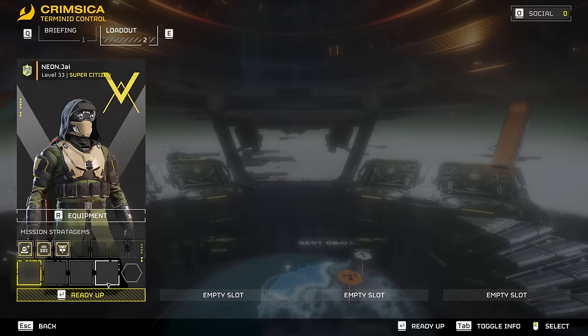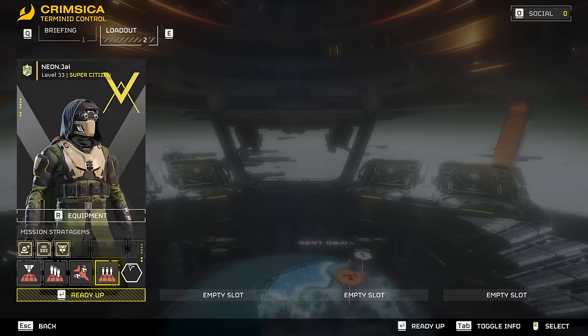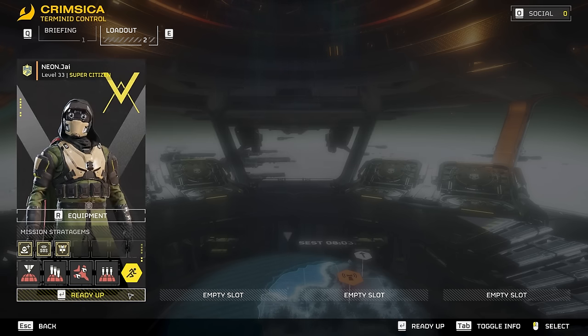Stratagems don't matter — you can just grab any. But for boosters, if you have the Stamina Enhancement Booster, use it. If you don't have it, it doesn't matter; just go ahead and load in.